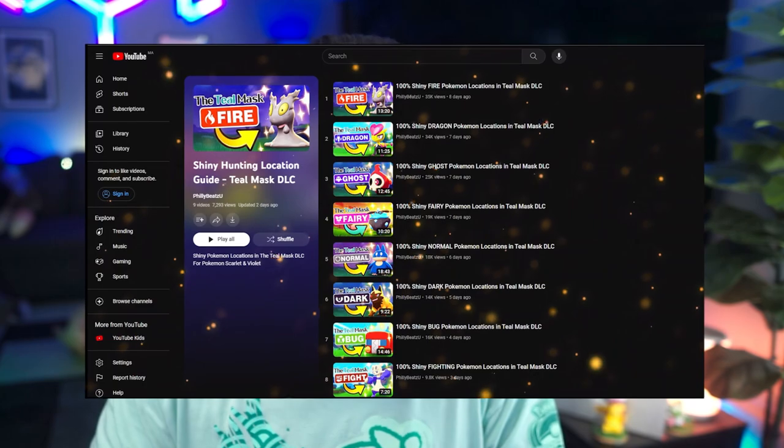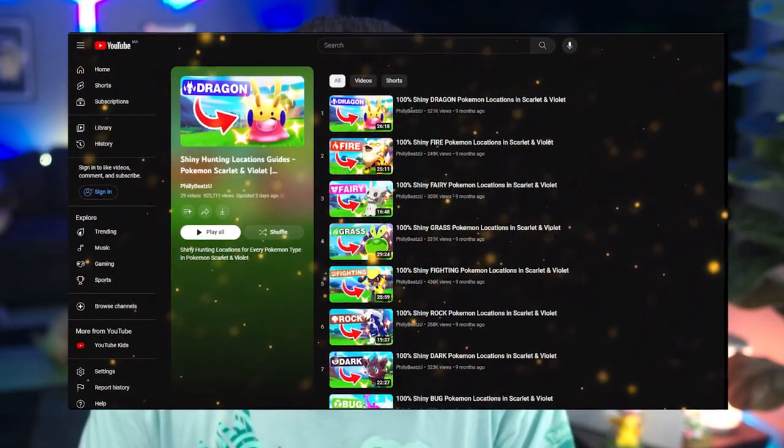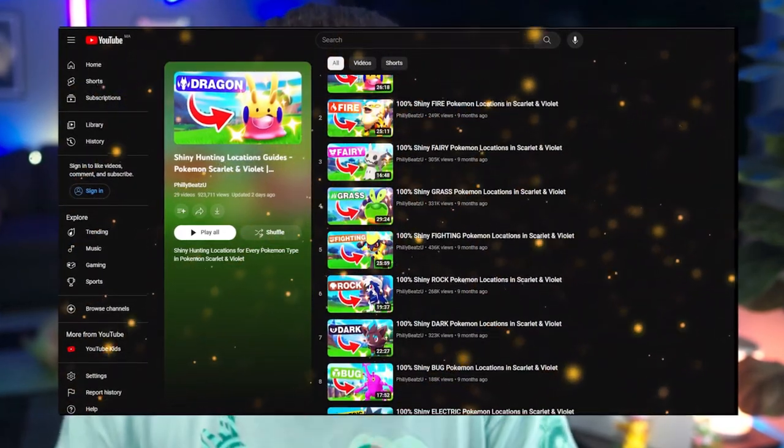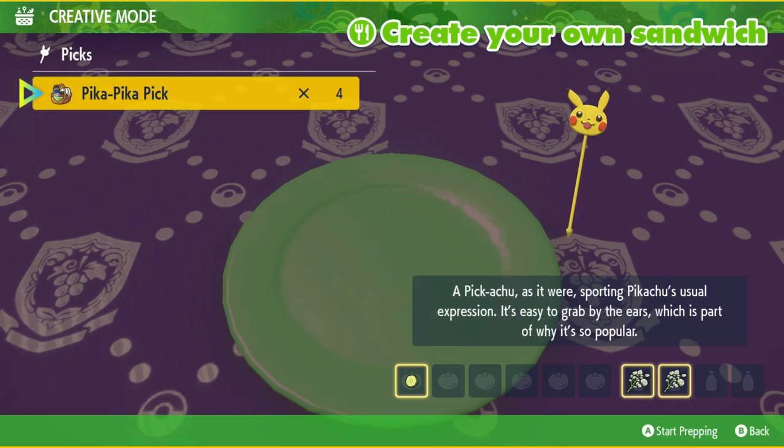If you're looking for any specific Pokemon types, make sure to check out our playlist for the Teal Mask that has a lot of Pokemon types already in it, as well as checking out the Paldea playlist for any Pokemon you may have missed in the base game. For the water sandwich, we will need 1 Cucumber and 2 Salty Herba Mysticas.